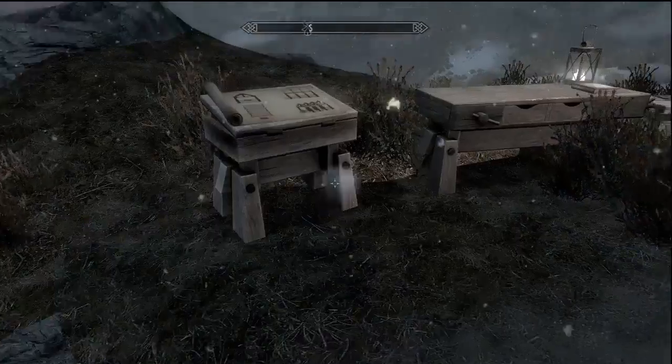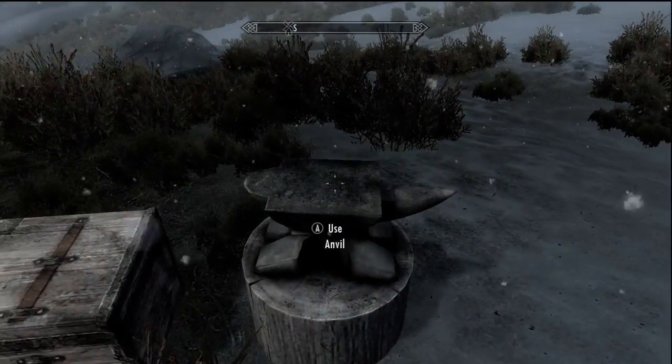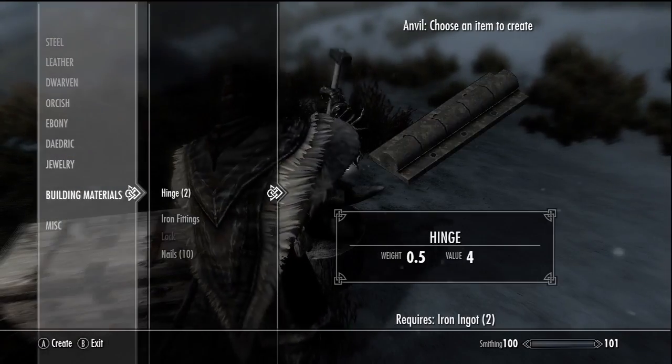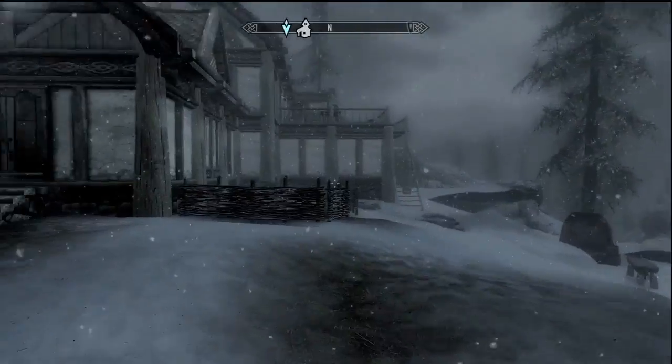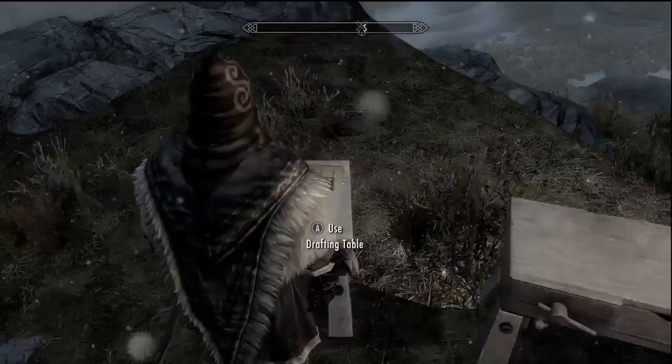It starts you out right here at this thing, and it gives you some clay and some stone and all that stuff out of this chest, and then you have to make a bunch of nails and stuff. They unlock this new building materials thing and you have to make these, and then you can make super awesome stuff out of it for your home.